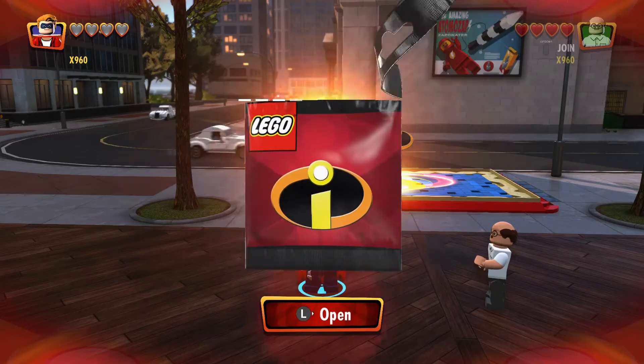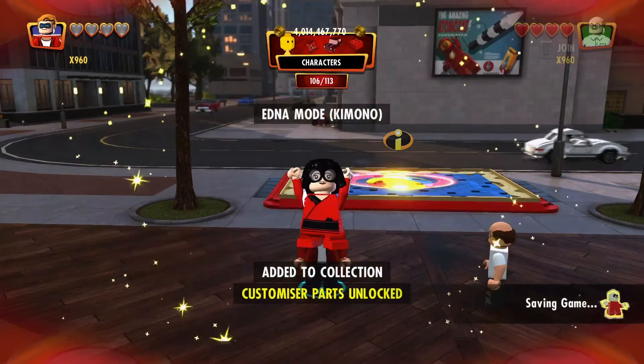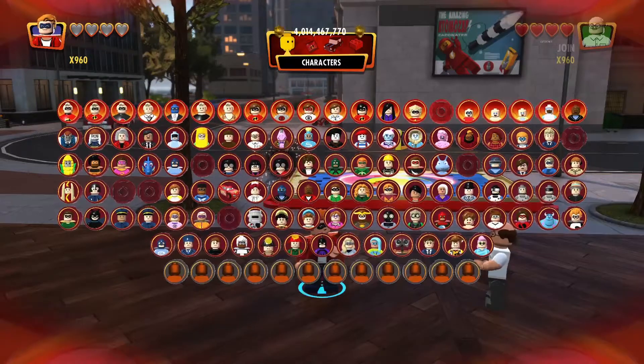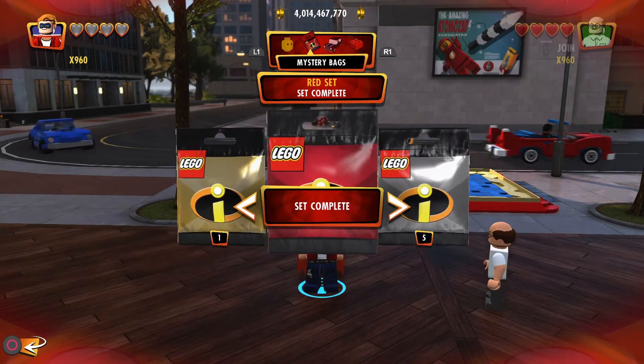We're going to do the red one first. That's the Edna Mode kimono outfit — pretty cool! Now we'll go to the next character.